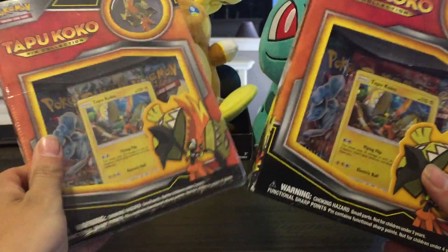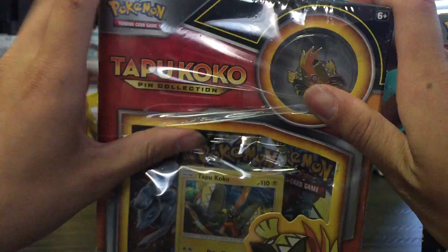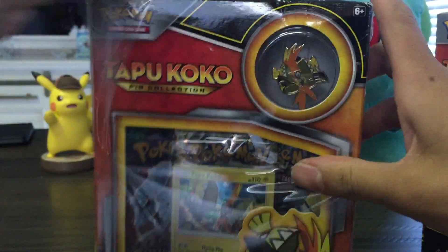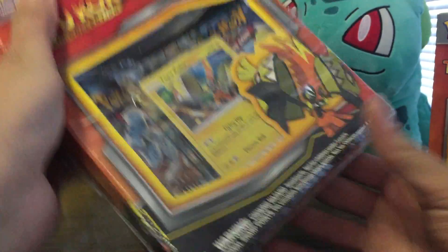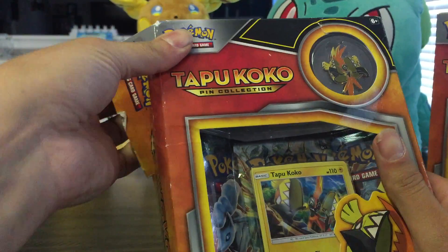So today's video, I'm opening two Tapu Koko boxes. It has been quite a while since I've actually done any card openings — probably almost three months. These were on sale for $10 a piece, so I just went ahead and grabbed them.